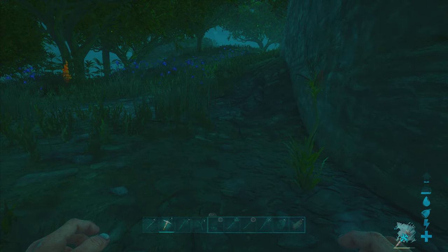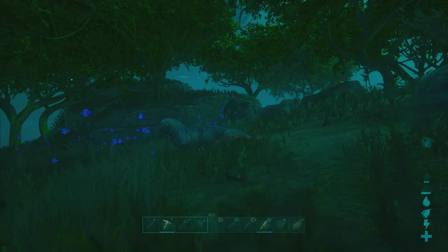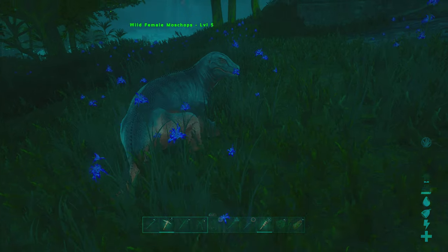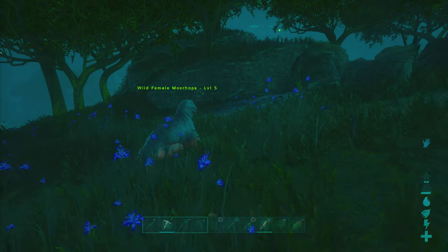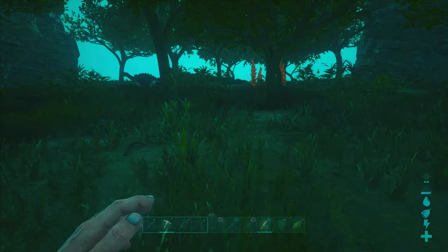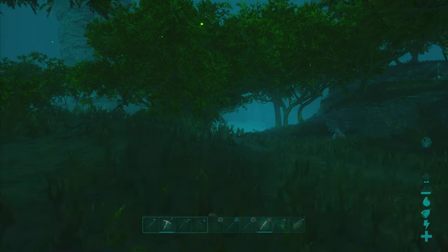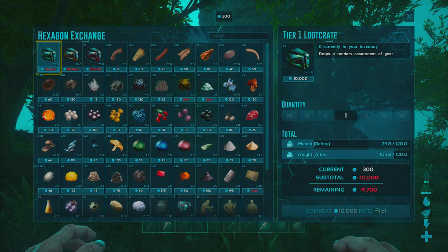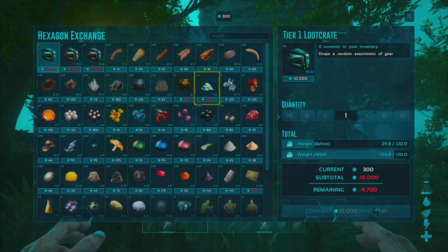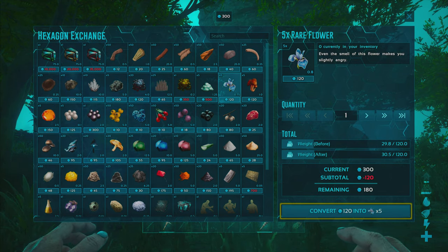I get a pickaxe and some flint so I can make a torch. Once we have the torch we should be okay. Then — no way — a Moschops appears and it's a low level! It wants a rare flower. I check around quickly for dangers — just turtles — and open up Helena's store. We can afford the rare flowers.